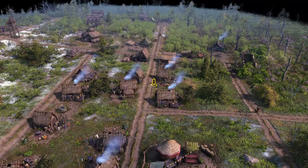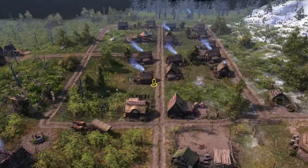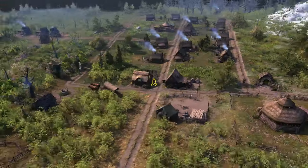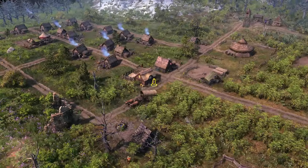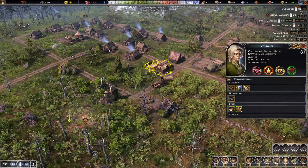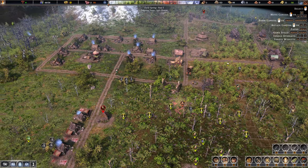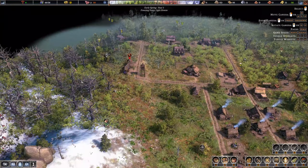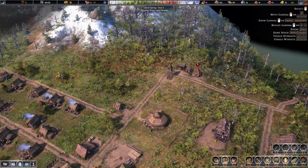Hello everyone and welcome back to Lonzyville - the beautiful Farthest Frontier 9.20.92 update. We're into year four and kicking things off with a bang. We're okay on everything; happiness isn't the best but because our food supplies just dipped a little bit lower, that should pick up now.